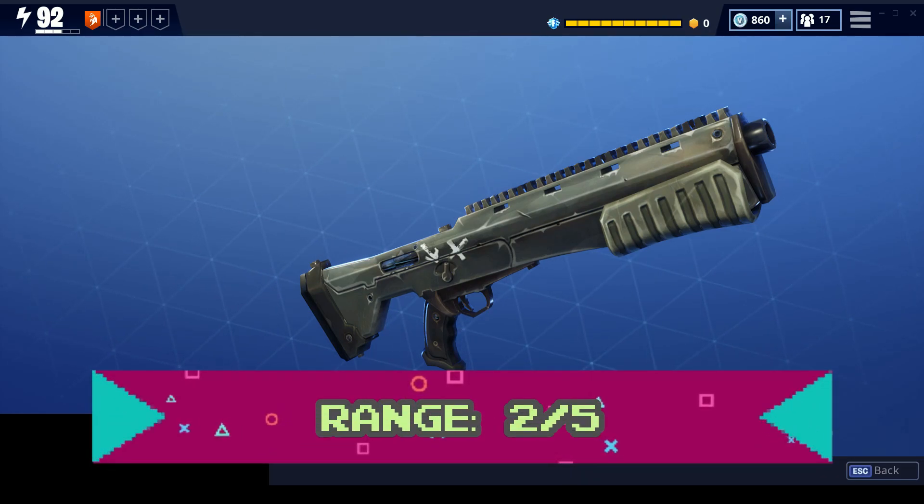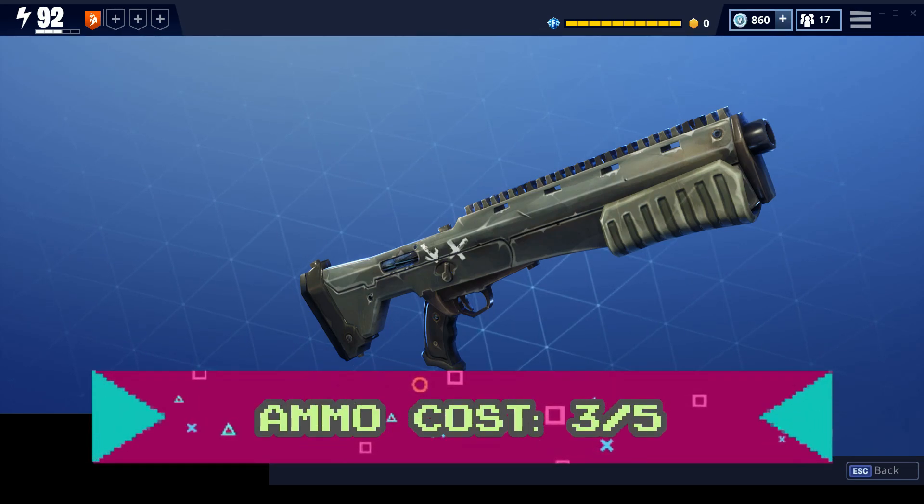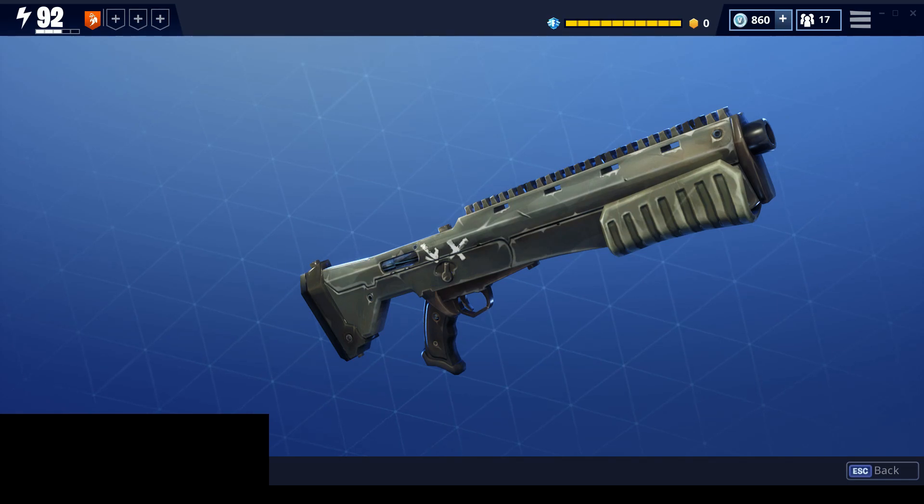Its ammo cost is 180 bullets per minute, which is about average for a shotgun, so we're going to give that a 3 out of 5. Its durability is 140,000 damage per gun, which is a little above average — the average is 120,000 damage per gun — so we're going to give that a 4 out of 5.